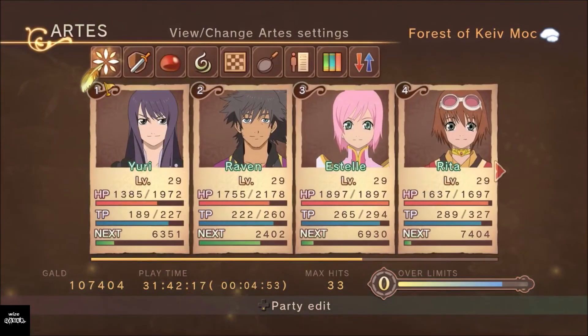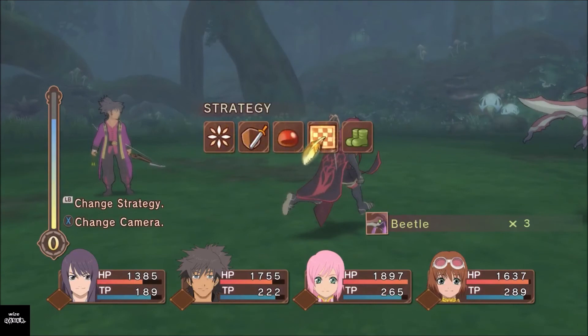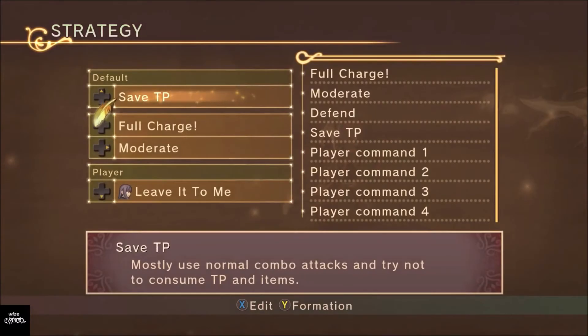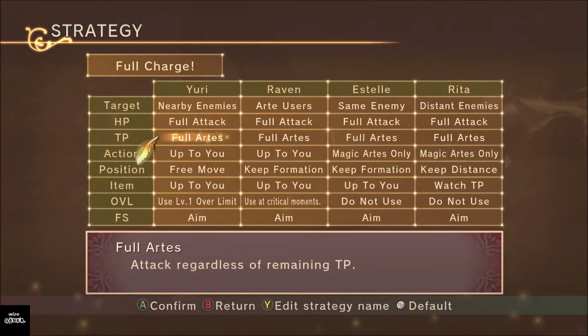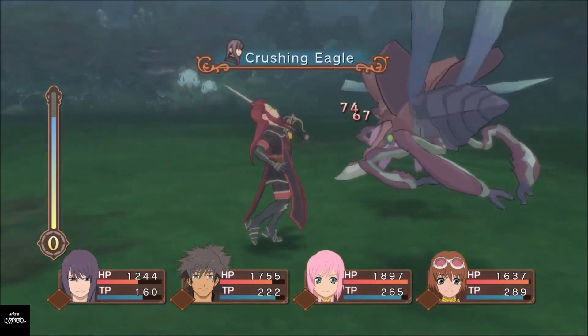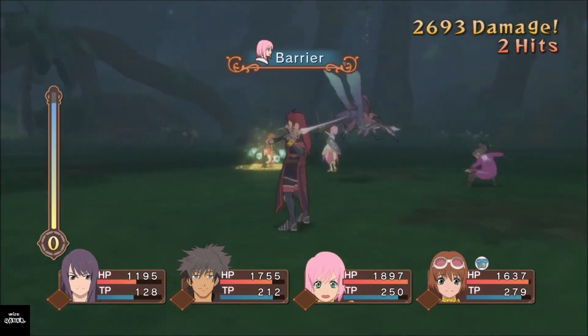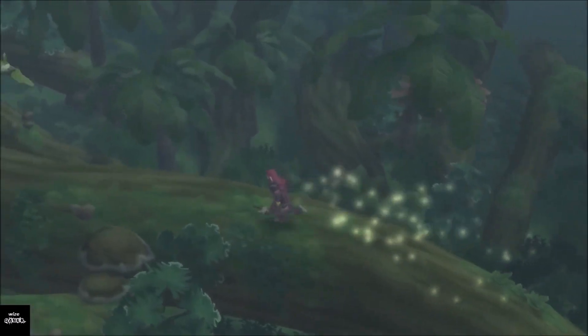Now we're going to switch to Full Charge and show you in battle. Their TP is pretty much back up and we haven't used any items except a poison cure item — I don't really care about those since they're not healing items. Switching over to Full Charge now — with this setting they're going to use all their TP and items. Watch how much TP you burn through if you don't set this up correctly. The guy on the far left really goes through a lot, and by the second battle he'll be out of TP unless he starts using items.